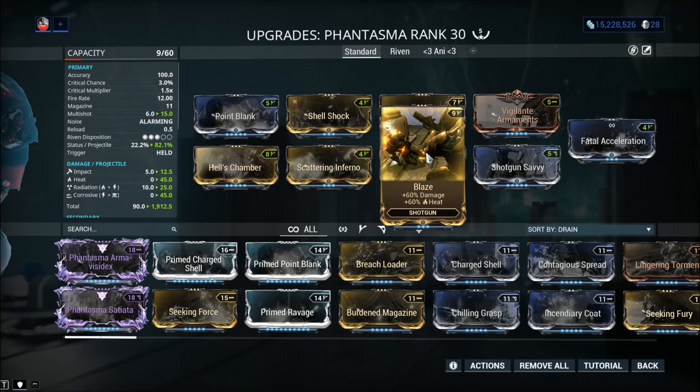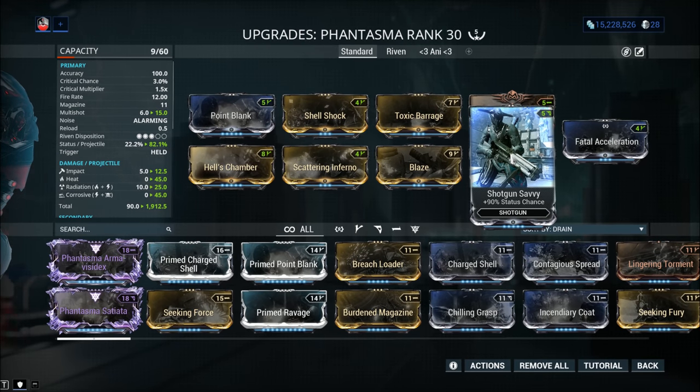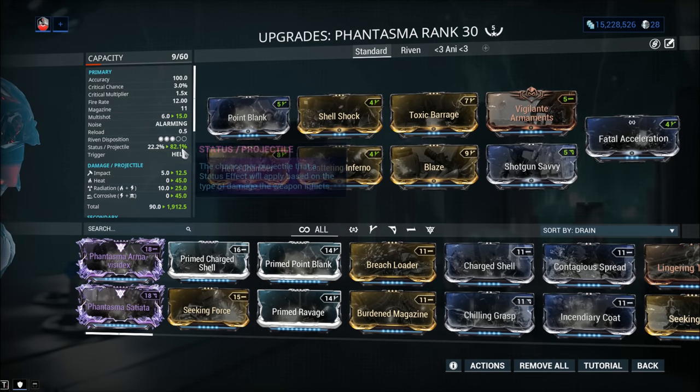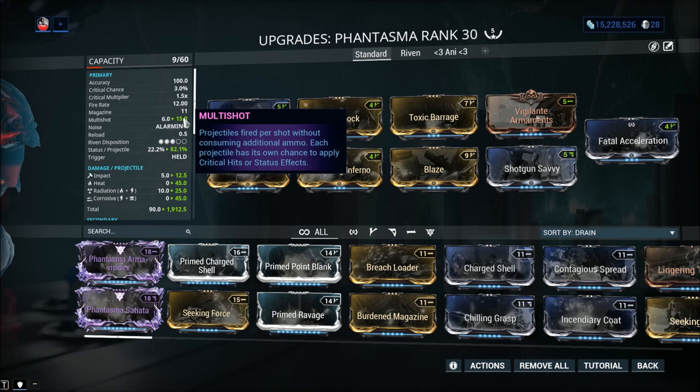Right now in Warframe, heat is the most powerful single element you can use, so we go with Scattering Inferno — a 60/60 heat mod — and also Blaze. Before the 2020 changes, Blaze worked against us because we didn't want more heat; we wanted more corrosive. But now corrosive is capped at 10 procs, so it's pointless to over-proc corrosive. Blaze now works fantastically well. The last mod — also an option slot — is Shotgun Savvy with 90% status chance. That mod was dead for years until January 2020. With it, you get 82.1% status chance per projectile across 15 projectiles.